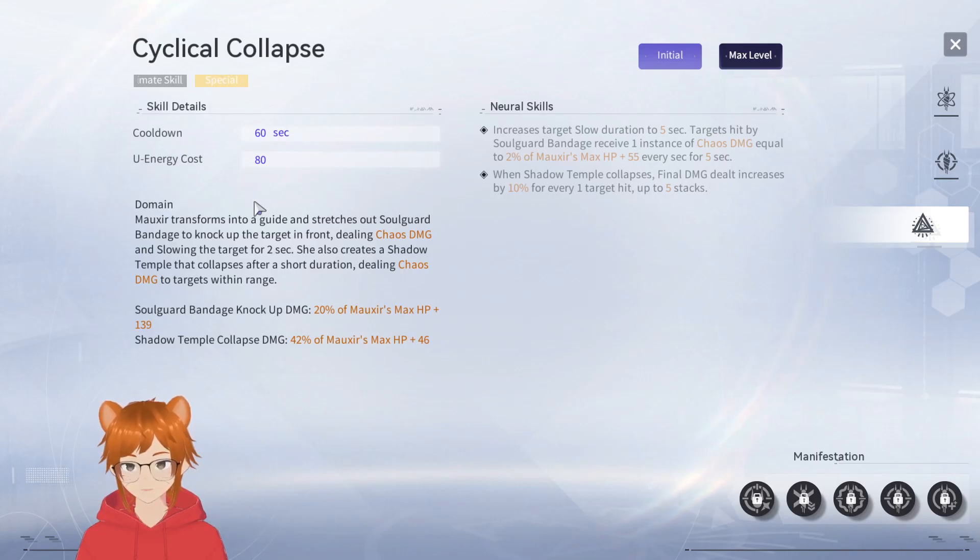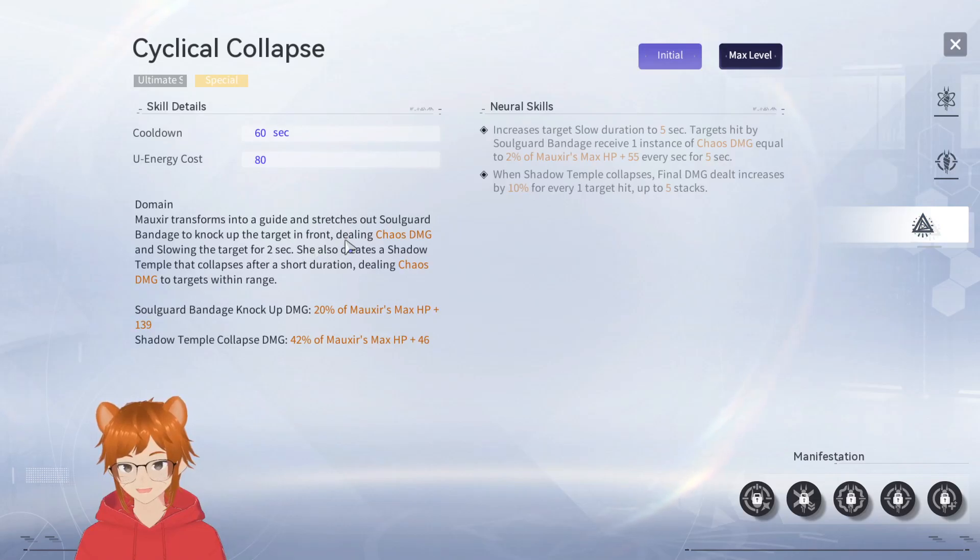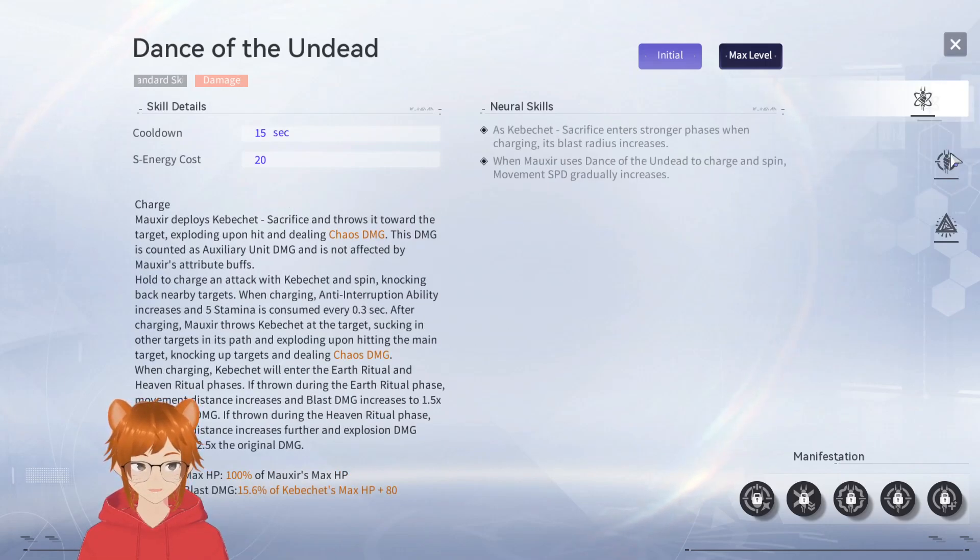Her ultimate is Cyclical Collapse. Targets hit receive an instance of chaos damage every second for 5 seconds, with final damage increased by 10% for every target hit up to 5 enemies. Moxie transforms into a guide — the mummified version — stretches out soul guard bandage to knock up the target in front, dealing chaos damage and slowing the target for 2 seconds. With the 5-second neural skill she also creates a shadow temple that collapses dealing chaos damage within range. All damage scales off her max HP, not attack.